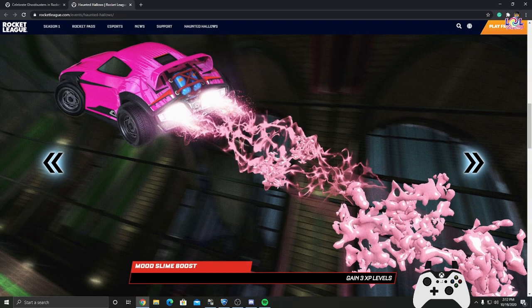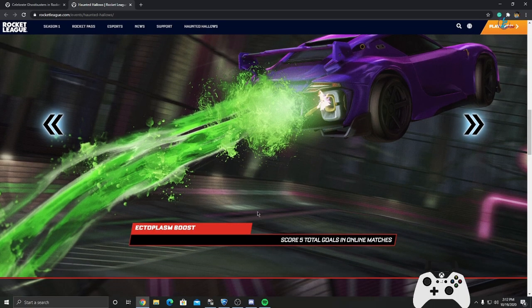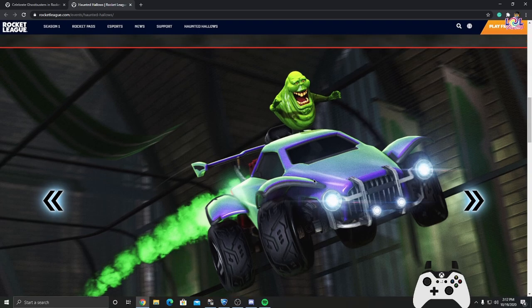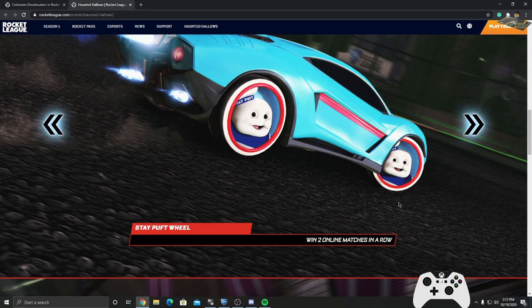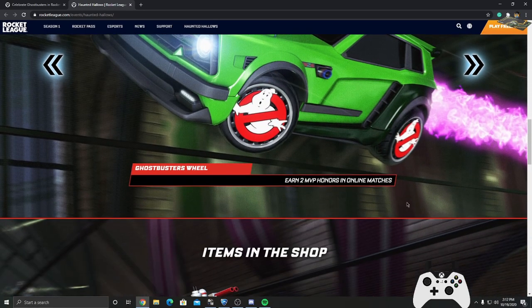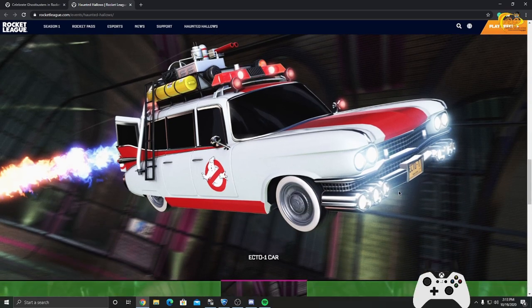For the Moves boost, you need to gain 3 XP levels. Ecto Plasma boost: score 5 total goals in an online match. Slime topper: get 10 assists in an online match. Stay Puft wheel: win 2 online matches in a row.